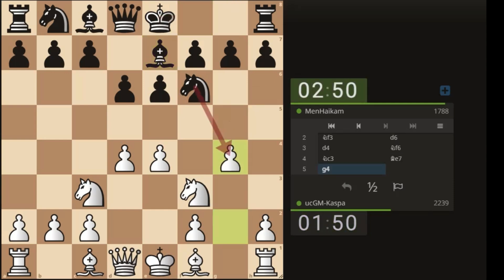Why sacrifice the g-pawn? I just noticed that black moved his dark-squared bishop, and by doing so he left the g7 pawn hanging. These are the tactics I was talking about — you can also employ this same tactic against the Semi-Slav. The idea is that if knight takes g4, I'm going to play rook g1. My opponent just commented to say he's never seen this move before.